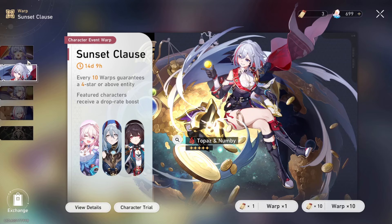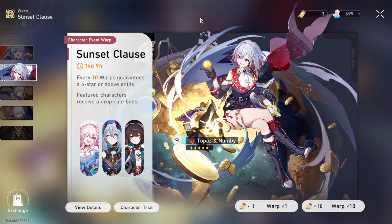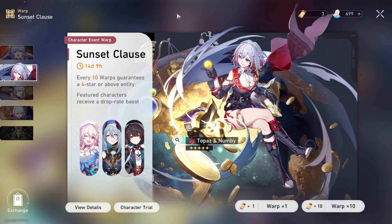You see the banners right now - you see Robin, you see Topaz - and you think you want a cool dude to summon on. So you're probably thinking you want to summon for Boothill. Boothill's pretty cool, and if you're like me, maybe you have Topaz but you're having second thoughts - maybe you want Boothill instead.